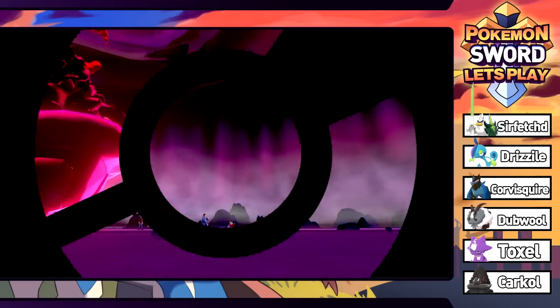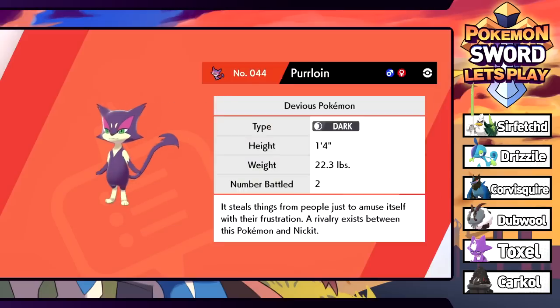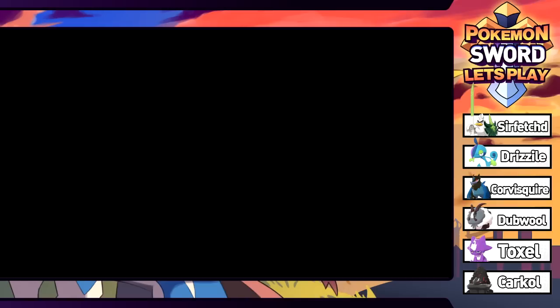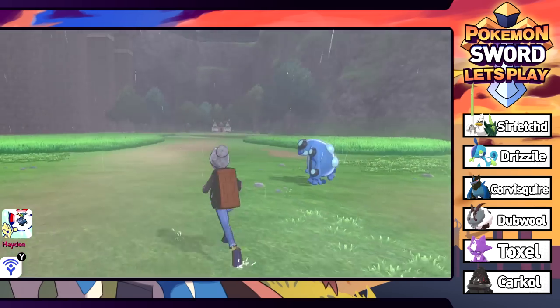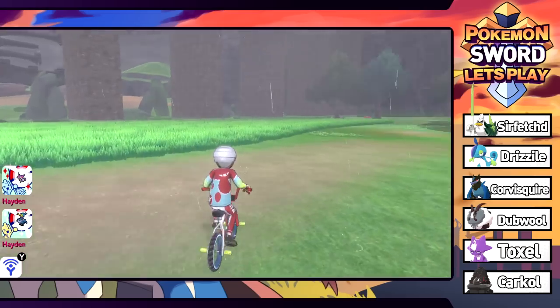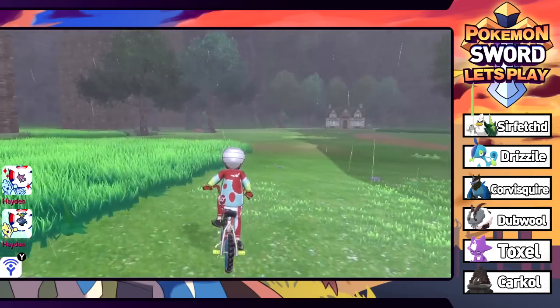We caught ourselves a Purrloin - I hit next on accident and didn't see what that screen said. We're not giving a nickname, just sending it to the box. At least we got to see what that was all about. Continuing on past the Seismitoad - oh Jesus, it's coming after me. Let's go see what's going on with this house - the one house in the wild area.